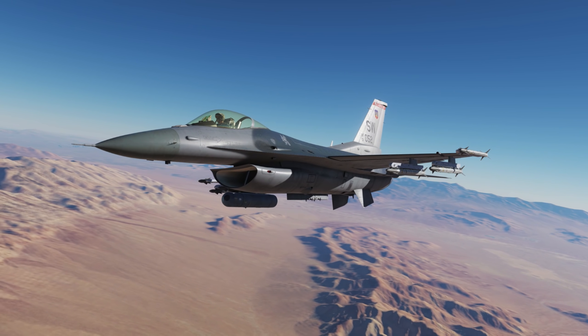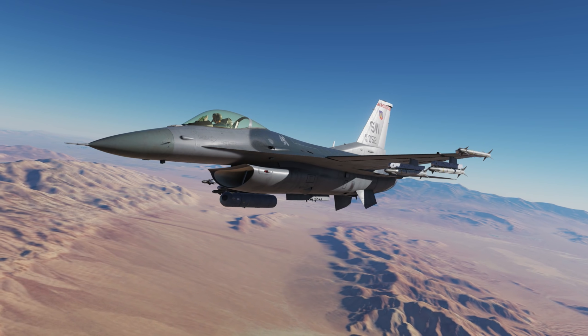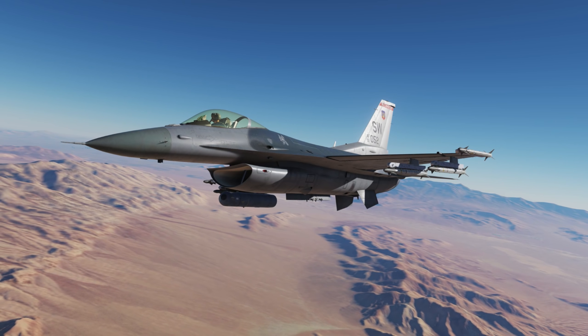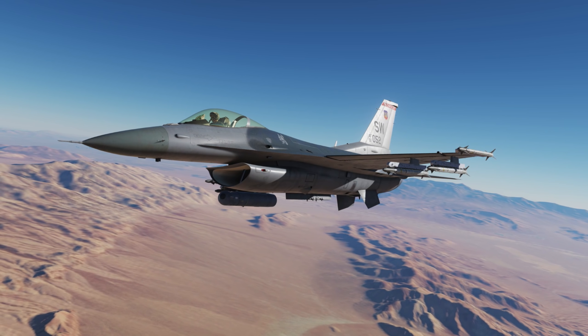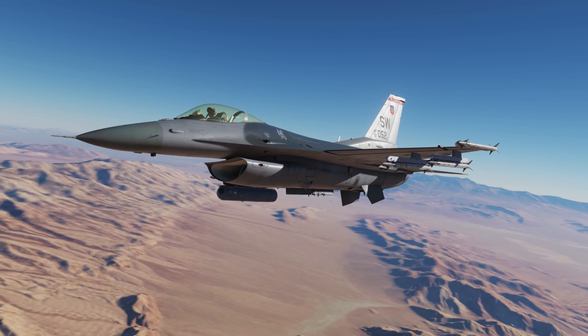Hey everyone, Wags here from Eagle Dynamics. In this DCS F-16C Viper video, we'll take a look at close-range air combat in the Viper. This includes the gun, the AIM-9 Sidewinder, the helmet-mounted cueing system, and the dogfight switch. Let's get started.